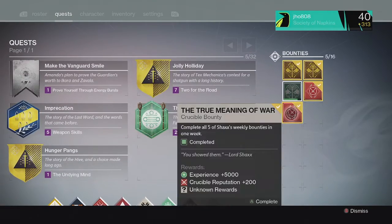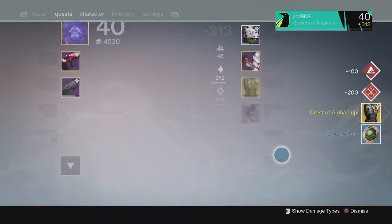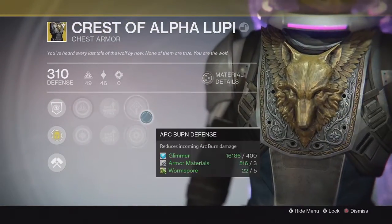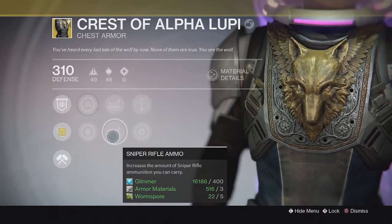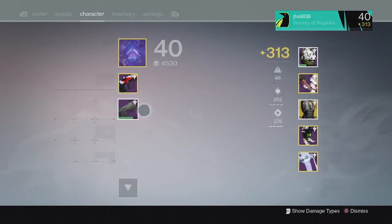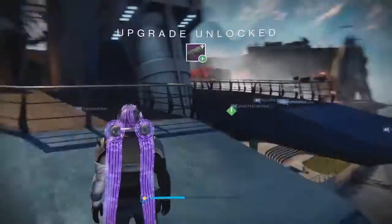From the last Crucible drop of the week, we ended up getting another exotic — the Crest of Alpha Lupi Exotic Chest Piece. It came with Intellect, Discipline, Arc Armor, and Carry More Ammo for Snipers. Really good perks on that last one — really good.